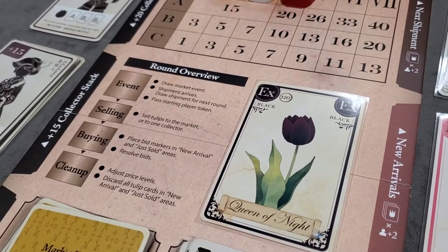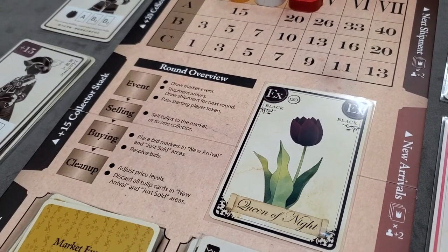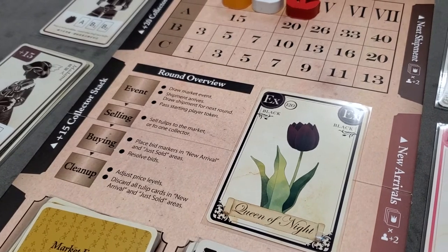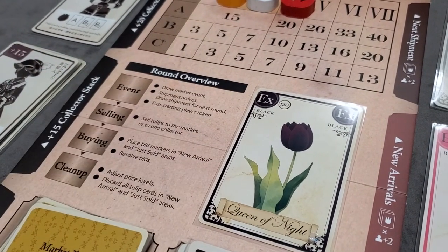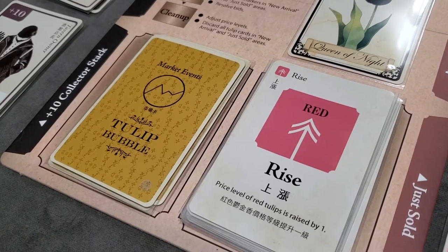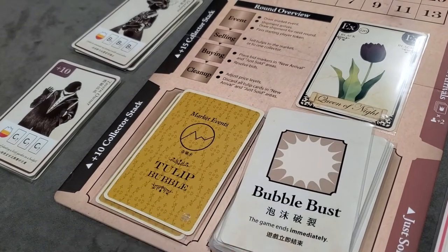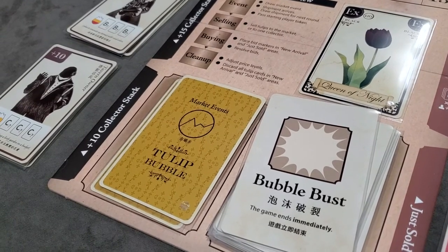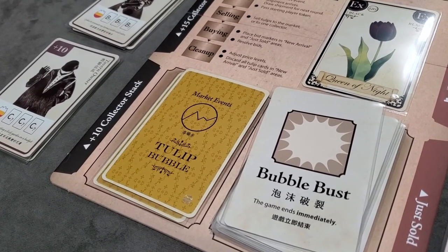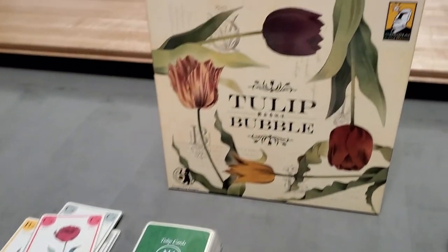The game ends in one of two ways. First, at the start of a buying phase, any player with at least 120 guilders and no financed tulips may declare they want to buy the Queen of the Night card. If multiple players qualify, the one with the most money wins. Second, if nobody claims the Queen of the Night, the game ends immediately when the bubble burst card is drawn during the event phase. Tulips behind your screen are worth zero, financed tulips must be paid off with remaining cash, and the player with the most money wins.